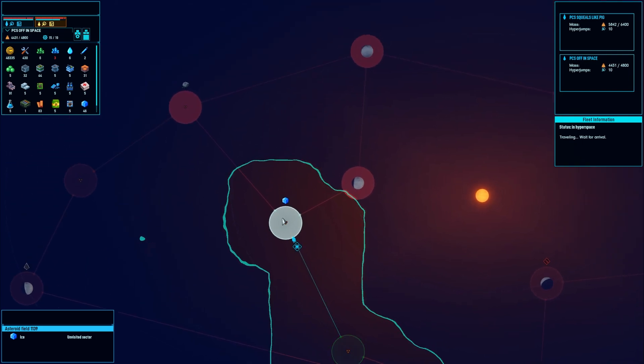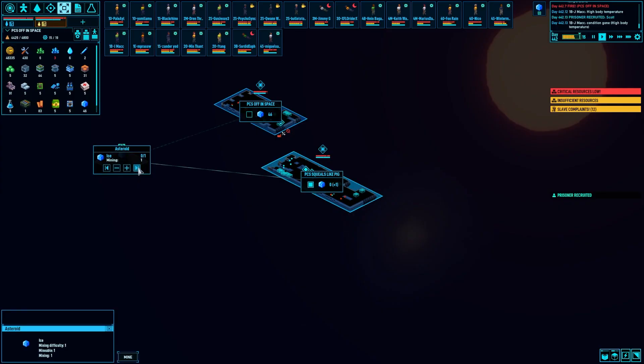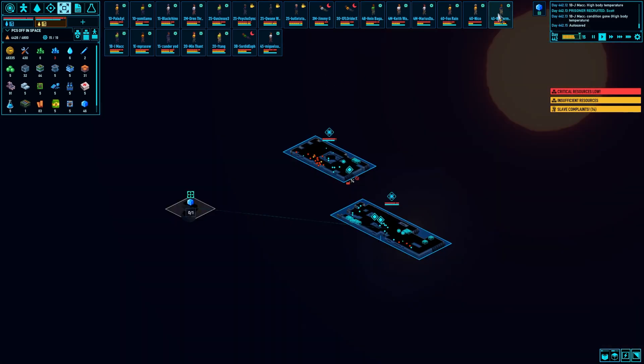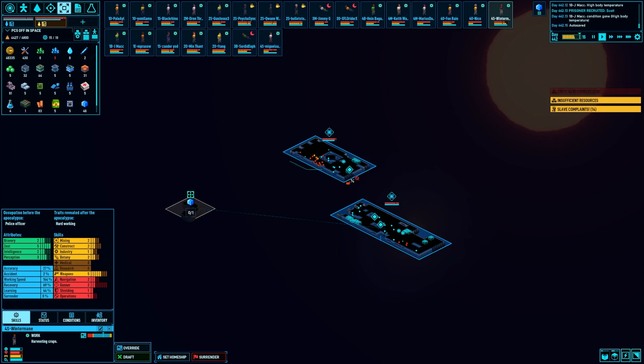Let's get this — probably like one cube of ice, which again... that's five water. That's a good thing, I'll take that. While we mine that, I'm gonna go ahead and add Wintermaine to the list — weapons and gunner. Stats are a 2 in Bravery, a 5 in Zest, a 2 in Intelligence, and a 3 in Perception. You're hard-working — good. Probably make you a security guy on that ship, run guns and then defend it. Day 442. Great, fantastic.